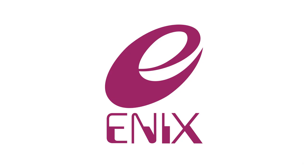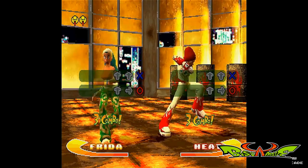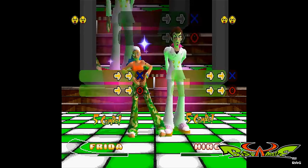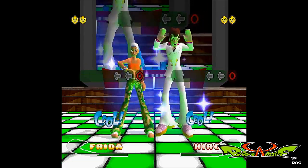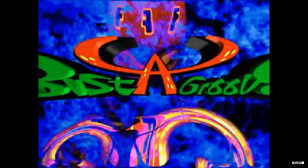In 1998, Enix — before it became Square Enix — released a game by the name of Bust a Move: Dance and Rhythm Action. 989 Studios, the company responsible for bringing the game stateside, had to change the name for the North American release to Bust a Groove to avoid conflict with Bust a Move, which was already out in the arcades.